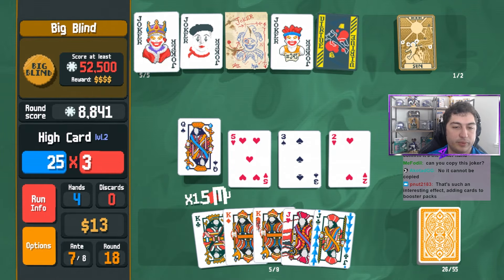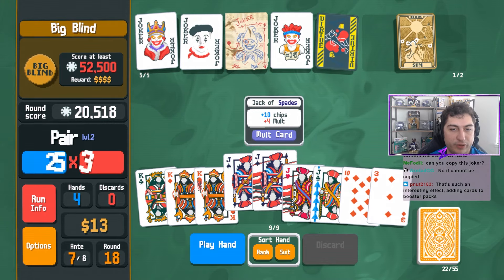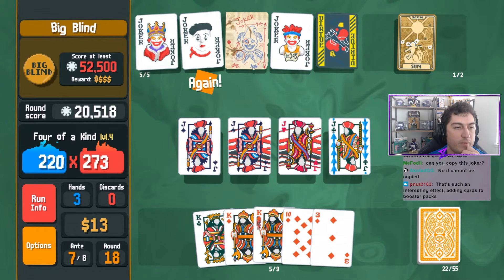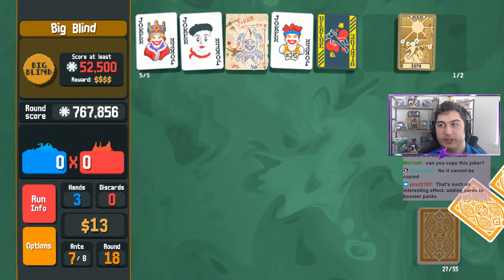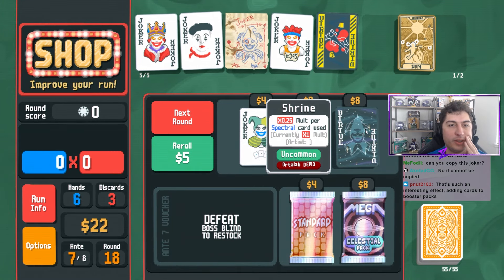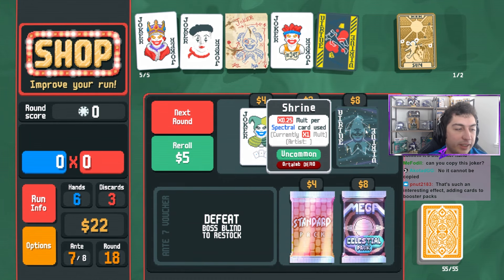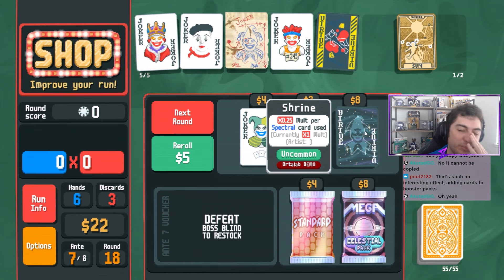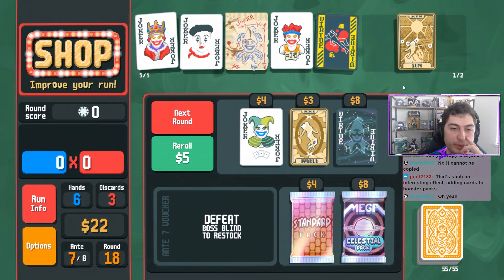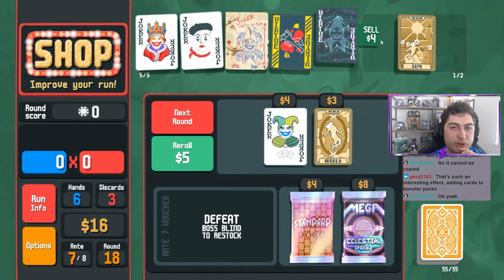Even that pair goes pretty nice. But obviously it could be better. This four of a kind will be easily enough. Making these Chariots would go crazy. Shrine - 0.25 per spectral card used. I like this idea. 0.25 is a lot of molt - this could go really cool with the lucky sevens one. I would love to try that build. Maybe next time. We are going to sell - we're not going to use Shrine this time around because we're trying to see how sick of a build we could do with Crime Scene.